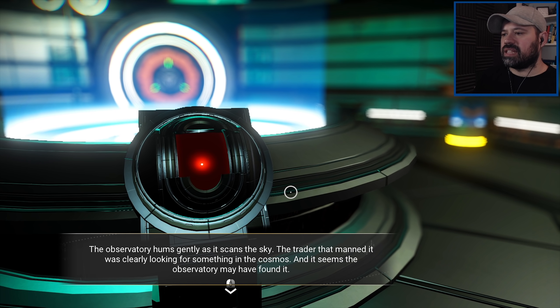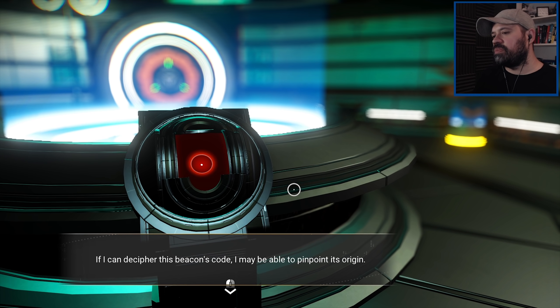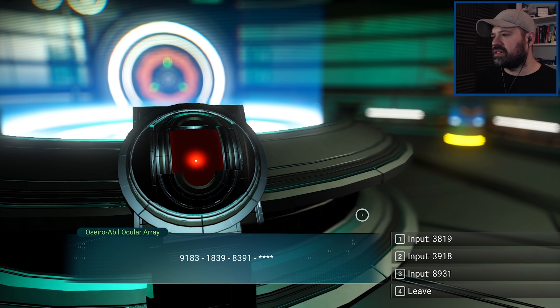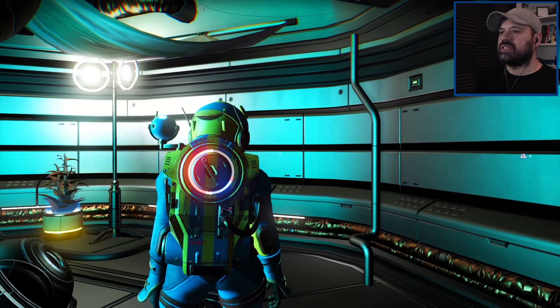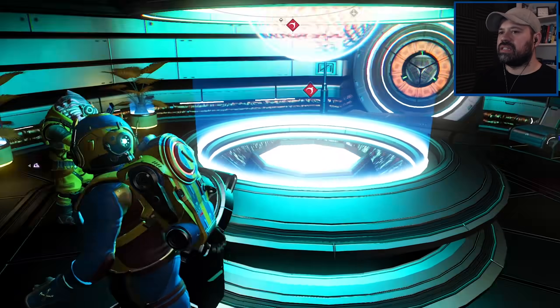The observatory hums gently as it scans the sky. The trader that left was clearly looking for something in the cosmos, and the observatory may have found it. We can decipher this beacon's code and pinpoint its origin. Okay - nine, one, eight, three, one, eight, three, nine, eight, three. So everything goes in one number after the next - it's going to be three, nine, one, eight. I cracked the code and found the location was in the depths of the star. Our standing is increased with the Gek - very nice!